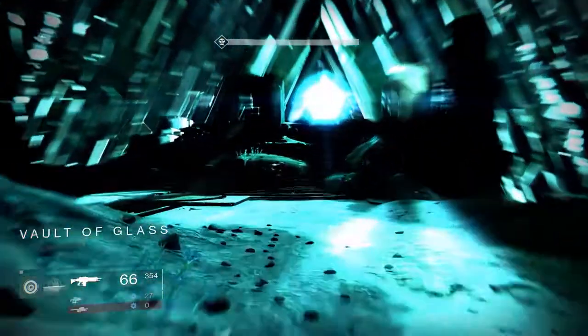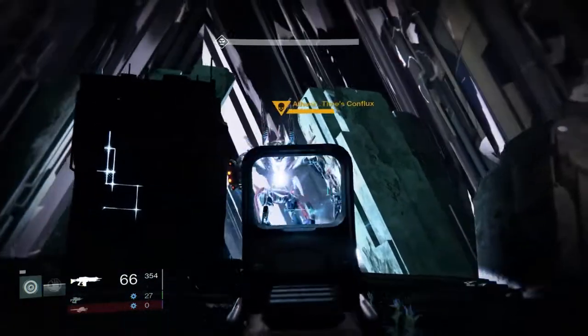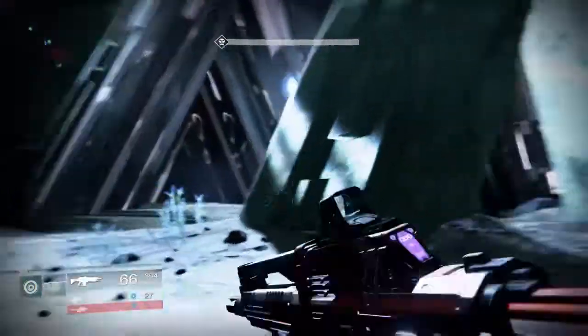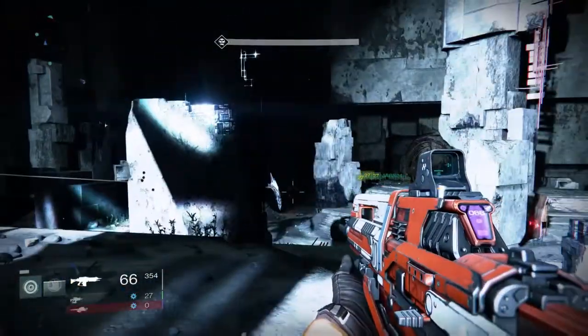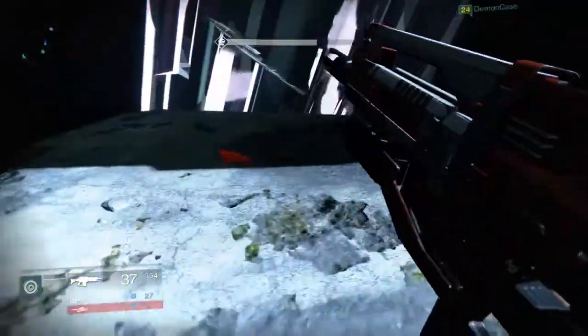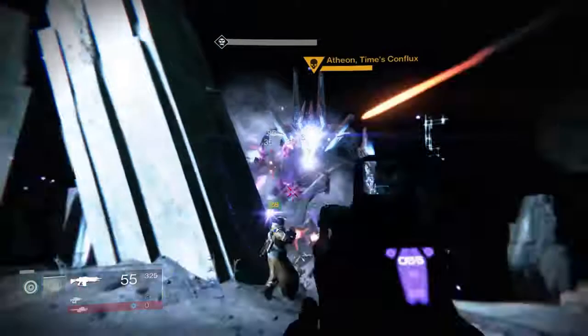At the start they're going to want to run up to where Atheon is spawning in and stay on the left-hand side — it's easier to get him over there to fall off the edge. Once you reach the top of the stairs, spray him with a few rounds to get his attention back on you and have him walk up towards where you are.